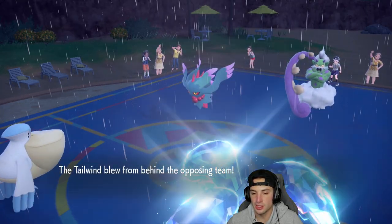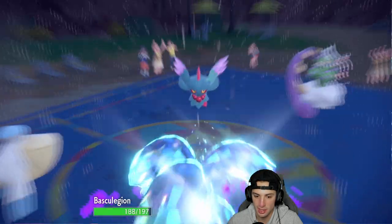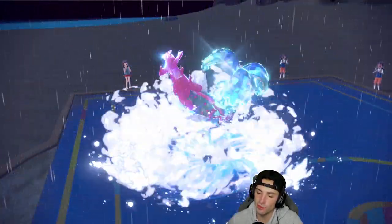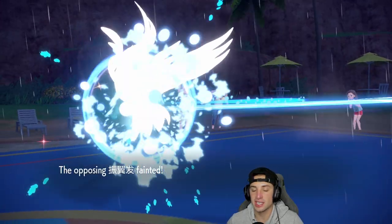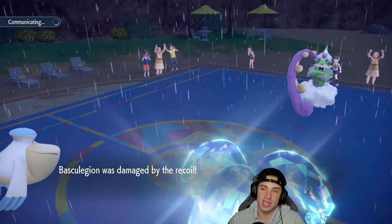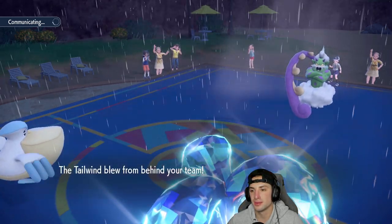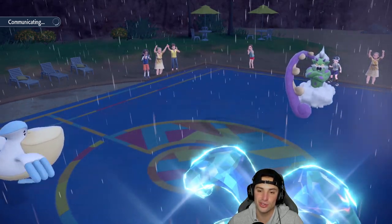He pops a Tailwind and goes for a Shadow Ball into my Basculegion slot. Wave Crash comes in hot and KOs their Flutter Mane unless they're focused — they're not. Booster Energy gone, get out of my face Flutter Mane! I'll take that trade all day. Now we still have to worry about Chien-Pao and Urshifu — that's why this team is so good. You deal with one OP Pokemon and here are two more.